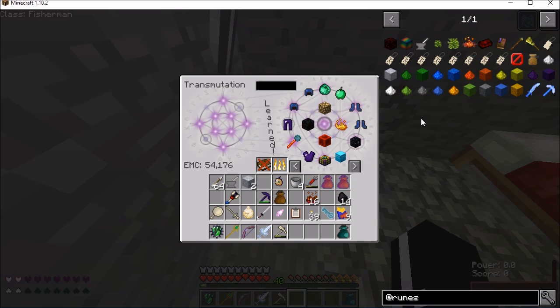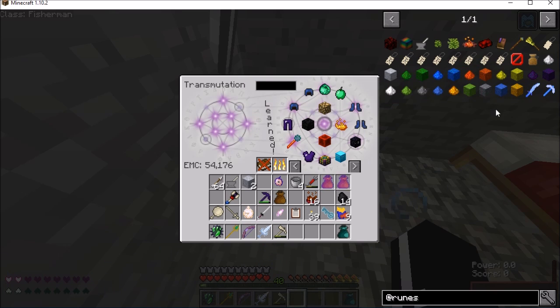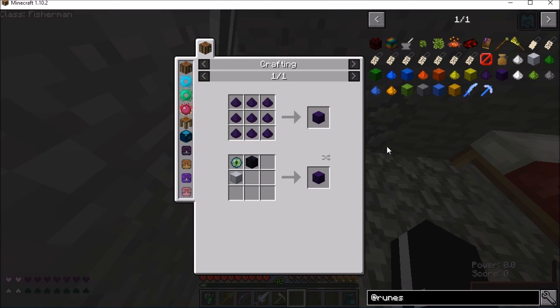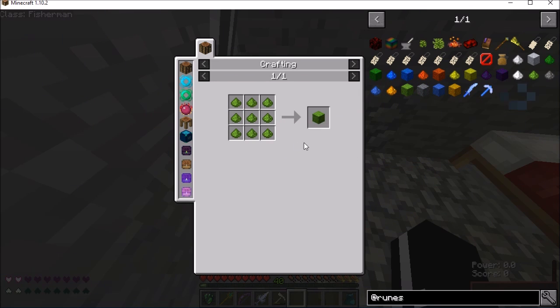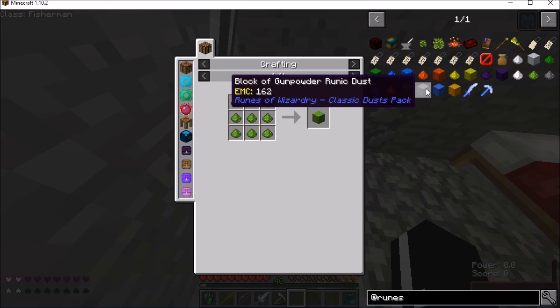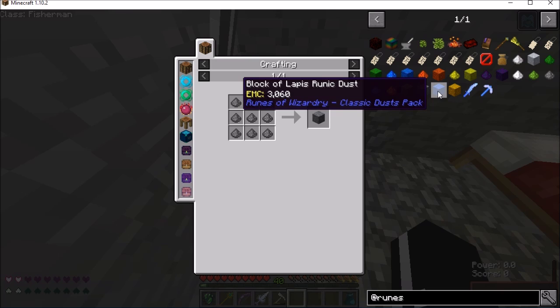What do I have left? Let me see — I did that one because it was on the level of the block. I did Ender, I believe. Plant Runic Dust here will be different — you don't actually need most of them as blocks. That's mostly for storage. But the ones that I do will all have to get done later, so I may need to do stuff again. I just need Flame later on.